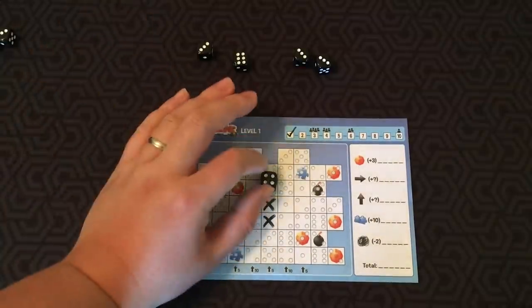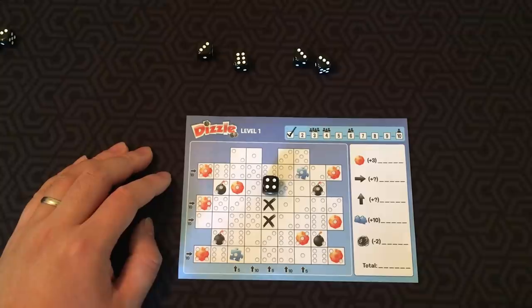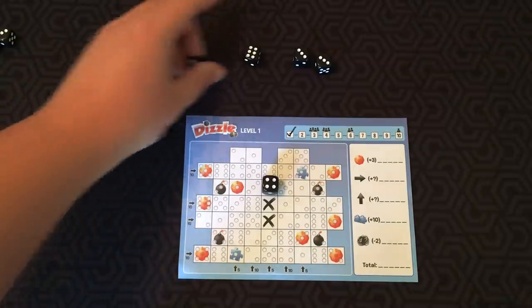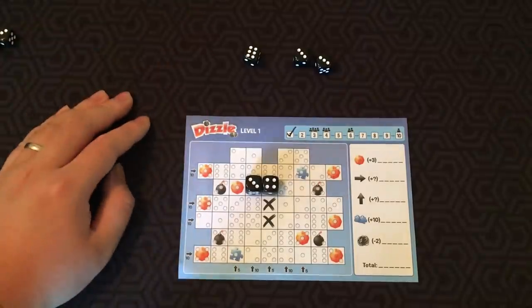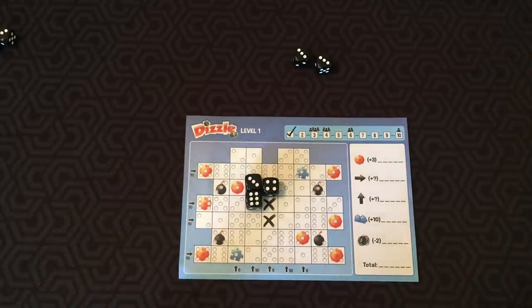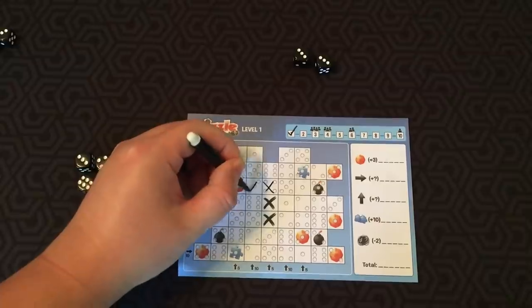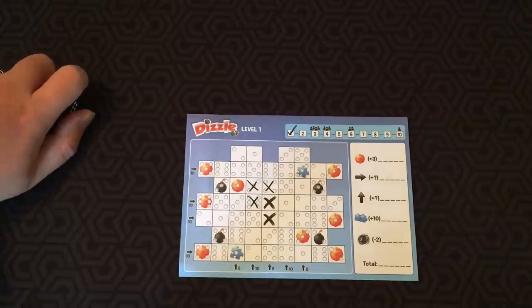Otherwise, if you don't want to risk rolling and losing a die off your sheet, you can drop out. You just put your pen down, and whoever is still rolling stays in the game. When all players but one have dropped out — let's say player one dropped out and there are three dice left — the last active player has one more opportunity to choose a die. They can take a die from the table, roll again, or drop out, but once they make their choice, that round is over for everyone. Once everyone has dropped out or there are no more dice on the table, you put X's wherever you have dice. Then you start a new round, roll the dice again, and keep going.